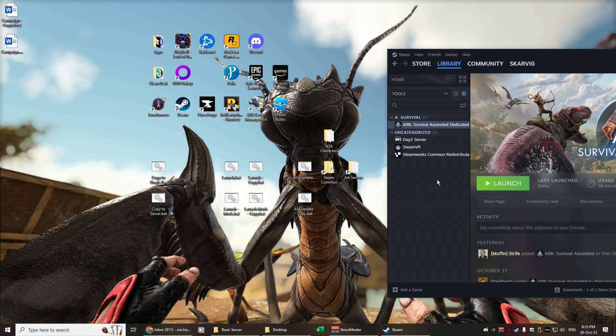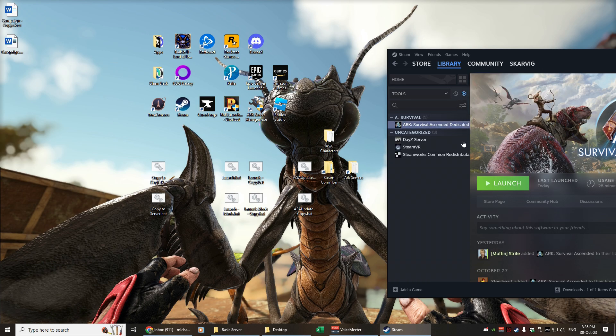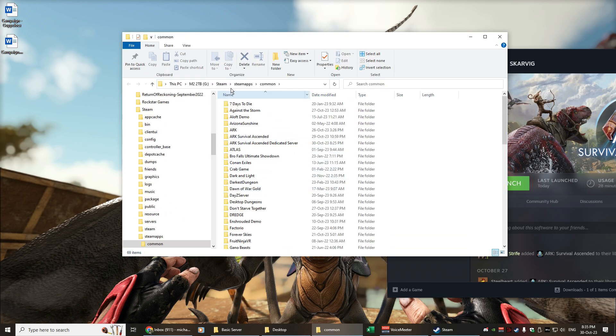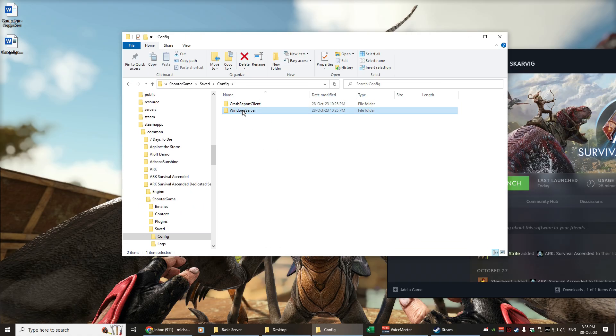The first one we'll look at is the Steam dedicated server. To install it, go into Steam in your library and from the drop-down list, instead of choosing Games, choose Tools. Find the ARK Survival Ascended dedicated server and install it — that will put a new folder within your Steam common folder called ARK Survival Ascended Dedicated Server. Inside that you'll have your ShooterGame Saved Config WindowsServer folder, where you can put your GameUserSettings and Game.ini files with your taming rates and other settings.